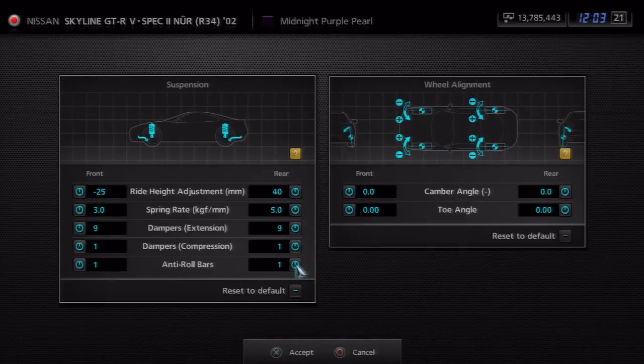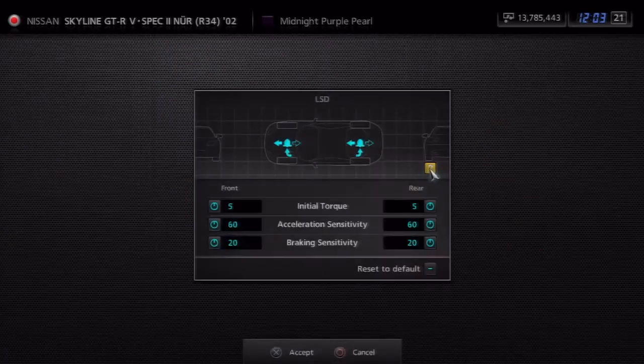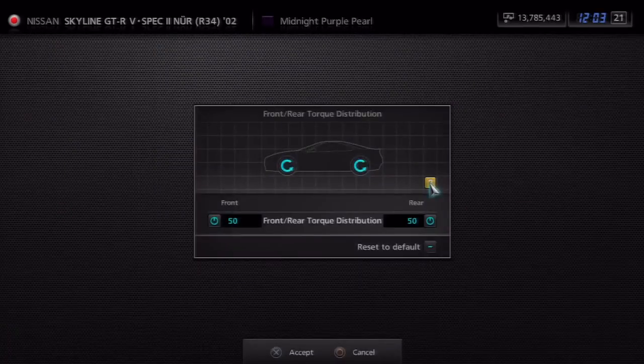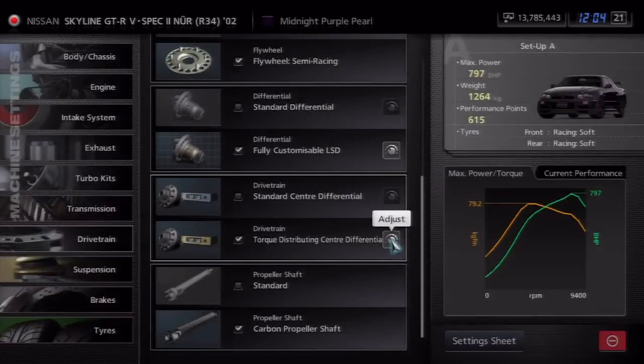Let's go into drivetrain. From doing a bunch of laps, for the customizable LSD, you need the initial torque to be on 5 — that's when you want the LSD to kick in. The acceleration sensitivity should be on 60, and braking sensitivity is not important. For torque distribution, I've tried every single setting, and the best results I got were on 50-50. So 50-50 for torque distribution should be the best for you.